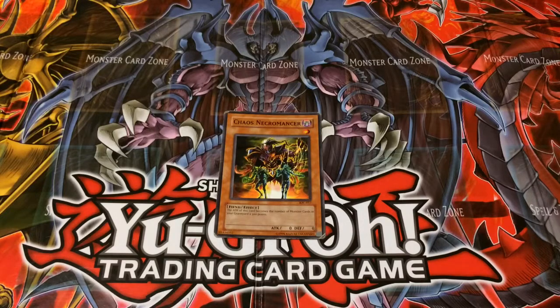The effect is: the attack of this card becomes the number of monsters in your graveyard times 300. So if you have 10 monsters, this card's attack multiplied by 300 — this monster gains 3,000 attack.